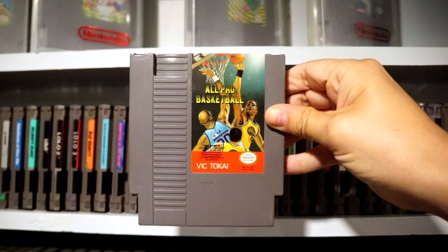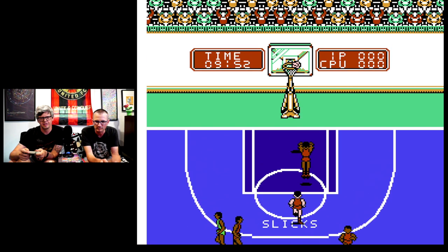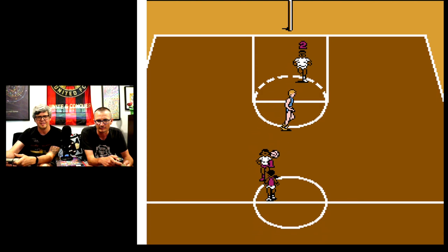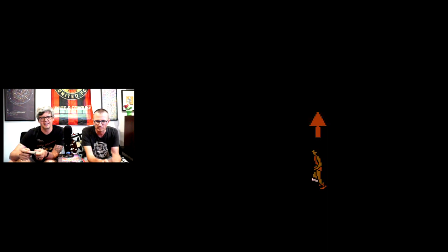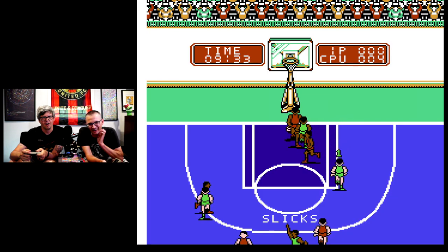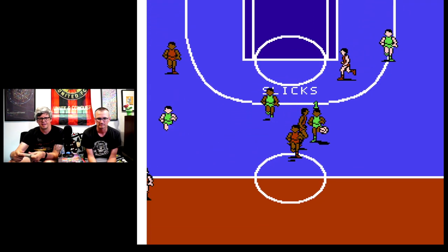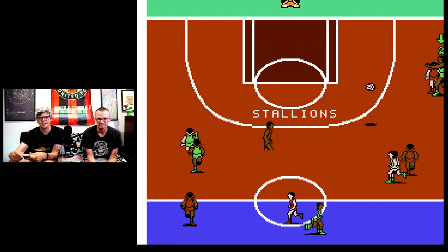Number 10: All-Pro Basketball. This game looks familiar — almost exactly like a game I played a ton as a kid, Hoops, which is another co-op game we'll get to shortly. It's basically the same game engine, including sprites, sound effects, and these rad cutscenes. If you've ever played Hoops, this is basically a pumped-up remake with improved graphics, more sprites, and some pretty catchy music.